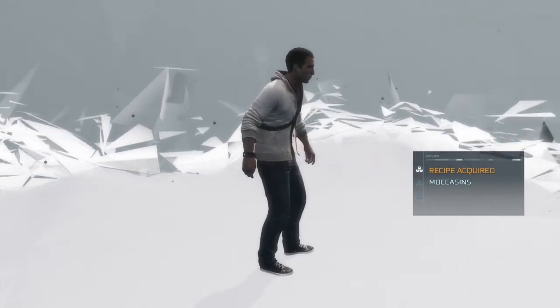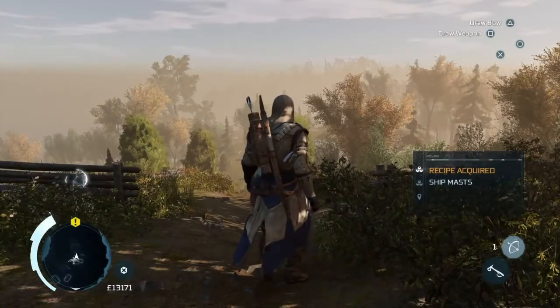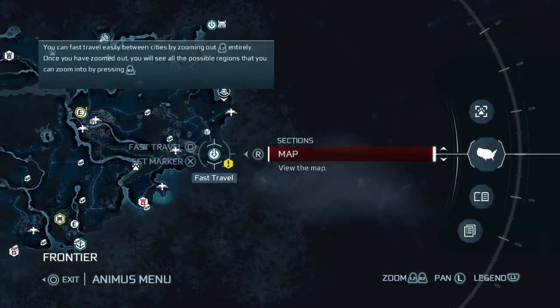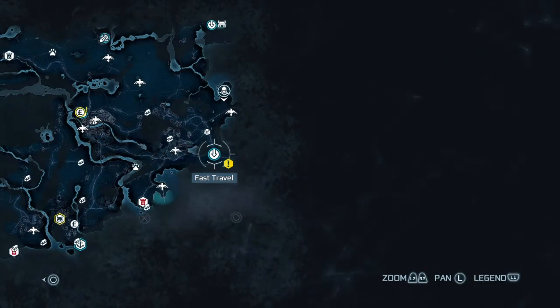It seems like the screen takes longer to load each time. Ok there we are, so we're in Great Priest Hills there. And we are going to come down here to the fast travel point there at Lexington. So let's start there.